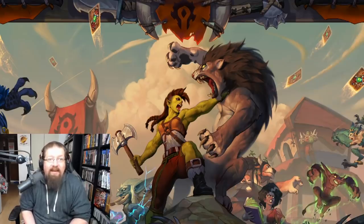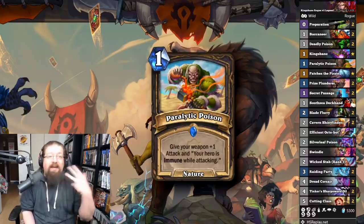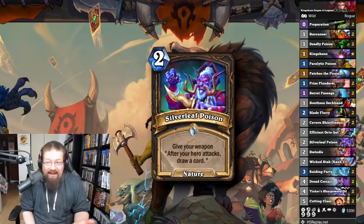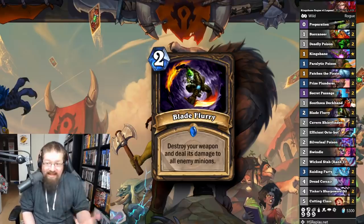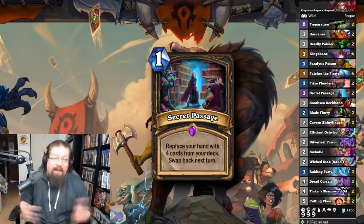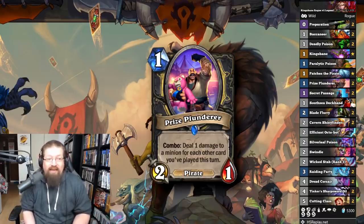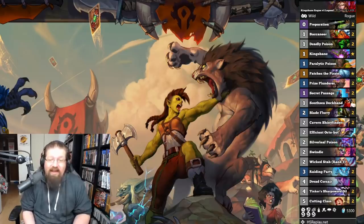We also have Kingsbane Rogue. Kingsbane is still really good and got some new additions from the latest expansion: Paralytic Poison to make your hero immune, Silverleaf Poison for infinite card draw — pretty good on a Kingsbane weapon. You've got Wicked Stab for some reach, and Blade Flurry is in here — it was unnerfed, and at two mana it's basically a free board clear. This list got Rank 1 Legend on the China server. You have Secret Passage to draw through your deck, buff your weapon, go face, and Blade Flurry minions out of the way. Prize Plunder does a good trick of that as well. There's a good chance you have a lot of these cards, so it's definitely one to recommend.